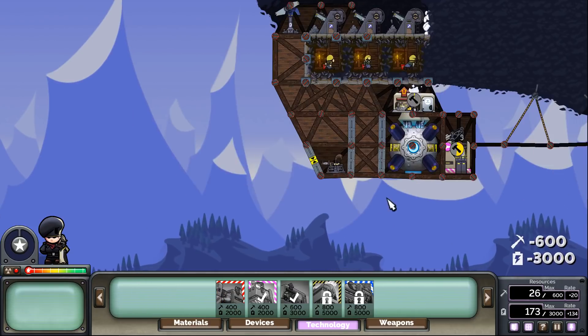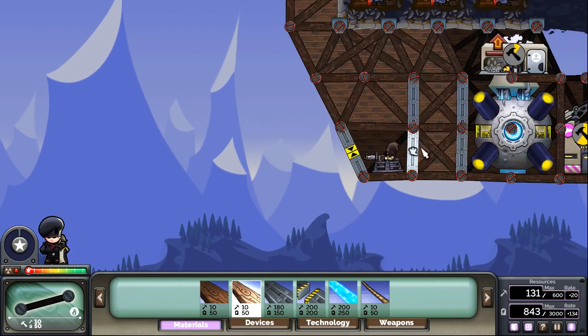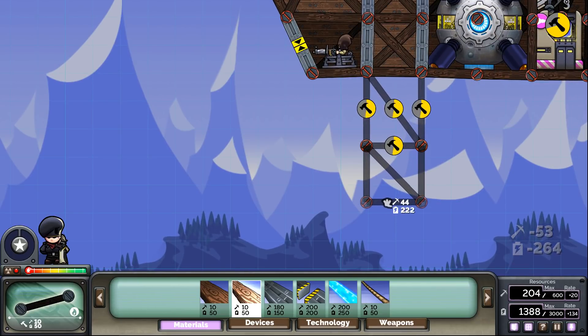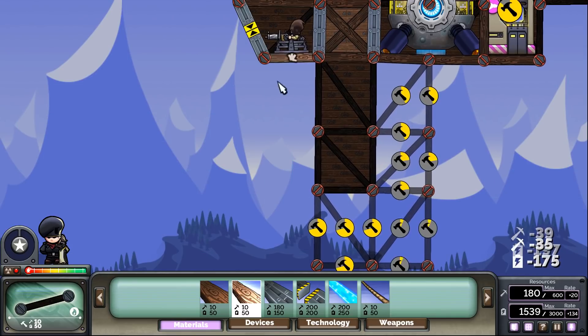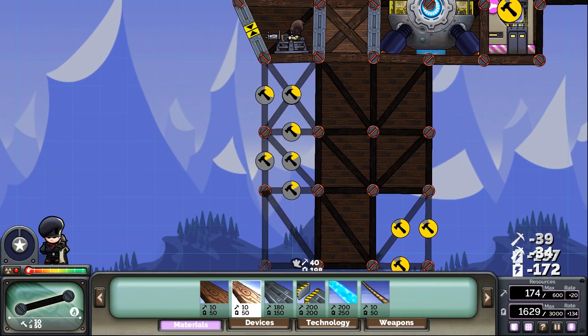There we go. Now we need a place for these shotguns. I'll just put them down here, like so, and like so. There we are. This will be our shotgun area.